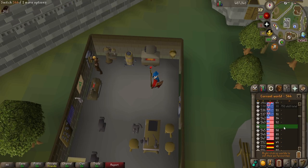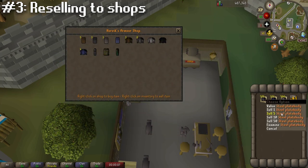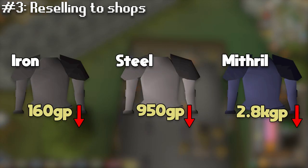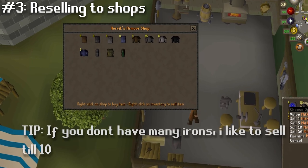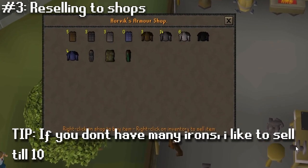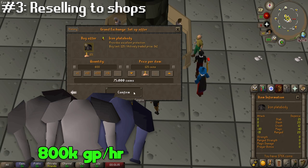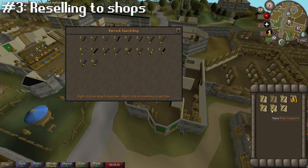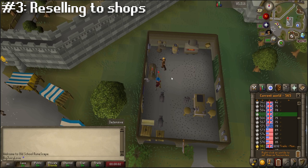Next up at the number three spot, we got reselling plate bodies to the Varrock armor shop. This method can make you a ton of GP but requires a bit of starting cash — you'll want to either smith or buy these three plate bodies and make sure you get them for a price less than what's shown. You're basically reselling the plate bodies and then hopping worlds. I like to sell the iron plate bodies until the stock hits 15, steel plate bodies until the stock hits 6, and mithril plate bodies till the stock hits 4, then hop. With current GE prices, you could theoretically make up to 800k an hour reselling these plate bodies. You can also do this at the Varrock sword shop with swords, profiting about 400k an hour.